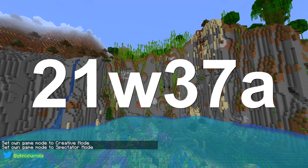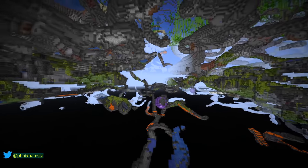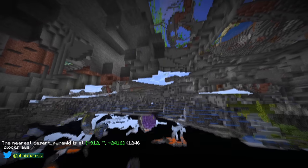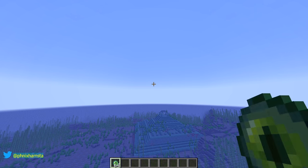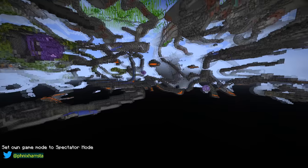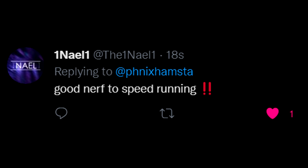Back on 21w37a — where there would be a stronghold, there is just a lot of base overworld stone. They seem to have just deleted it, covered it up with a bunch of stone. It seems to just be the strongholds that are missing. If you're curious what happens when you throw in an Eye of Ender — yes, it looks very funny. It seems like they've just completely deleted the strongholds. It's impossible to beat the game in the latest snapshot. Have fun trying to do that when Mojang accidentally deletes the endgame.